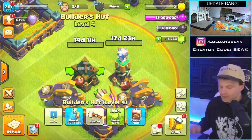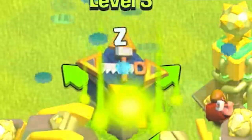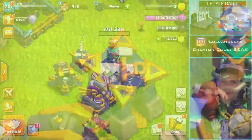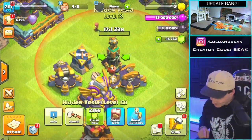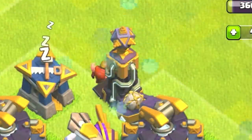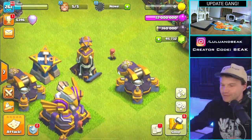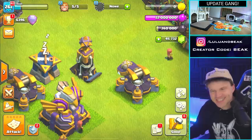Now what I'm really interested in — look at the Builder's Hub. It used to go up to level four, but now it's going up to level five. Watch how cool this building looks. I wonder if the Tesla is gonna look the same — let's check it out.